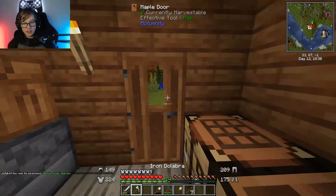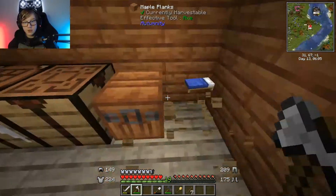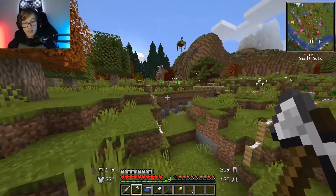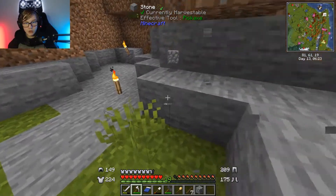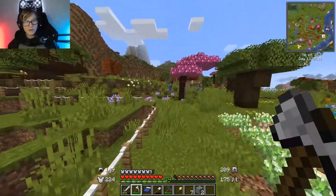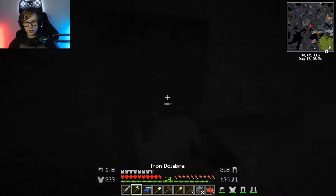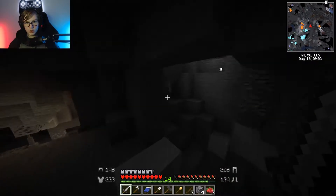That is pretty cool, because it means that I need to sleep. I'm actually also going to take my bed with me, because I don't have the houses built yet, which means that our people could die. Us having an iron dolabra means that — wow, this feels wrong. I'm breaking stone with what looks like an axe with a long butt. Anyways, let's go to the mountains and do some exploring.